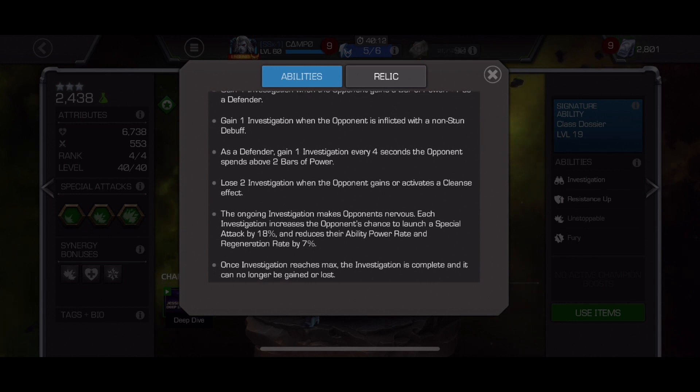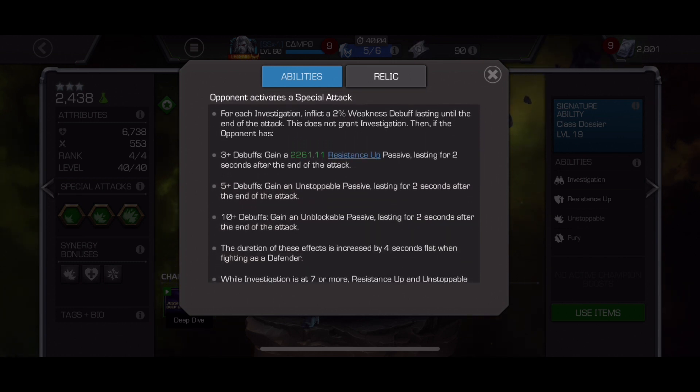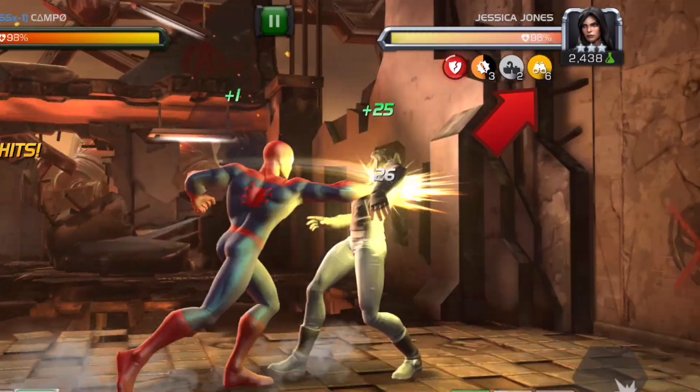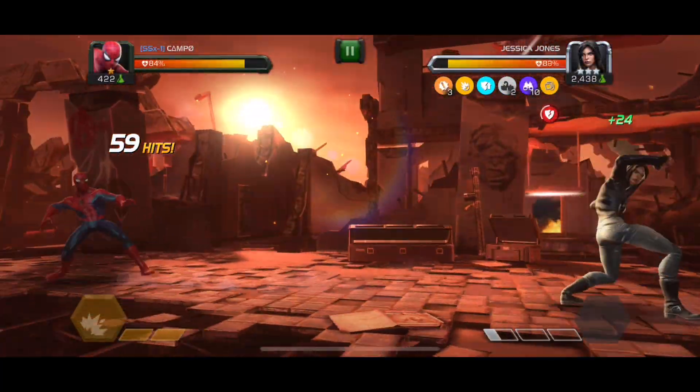The numbers you need to know: at three investigation, things start happening when you throw a special — she puts three weakness debuffs on you and gets a resistance stack making her more tanky. At five she becomes unstoppable when you throw a special. At seven she also becomes unstoppable and gets that resistance when she throws a special. At ten, in addition to all the prior abilities, she also goes unblockable after you throw a special. There are visual cues: at five the investigation icon turns yellow for unstoppable, and over ten it turns purple for unblockable.